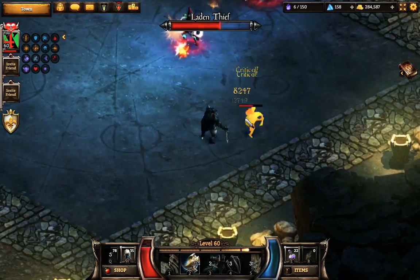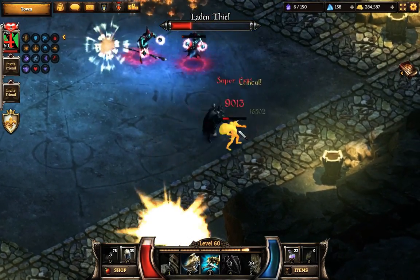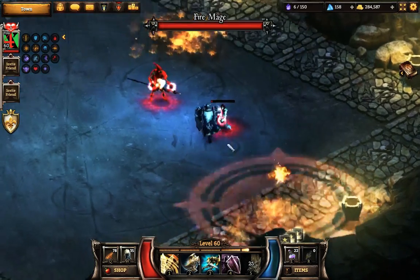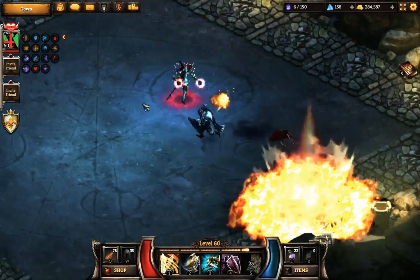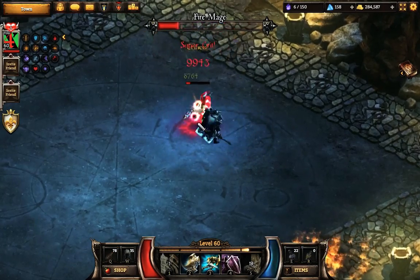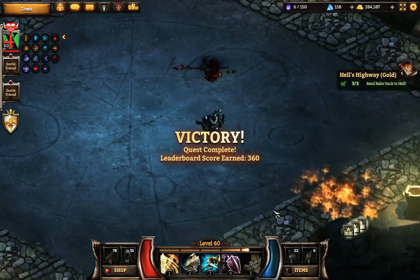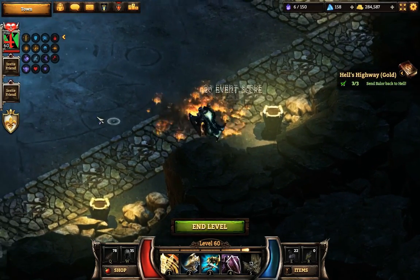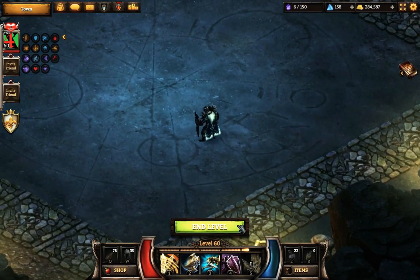We've got the Layden Thief, so we're going to try to take him out. We're going to try to stay away from the attacks as we go. Most of his attacks are fairly easy to avoid, so you just keep on in there. He actually telegraphs every single one of his attacks, so you can easily avoid him. Alright, well that was Hell's Highway.